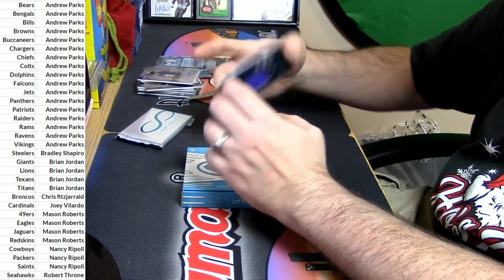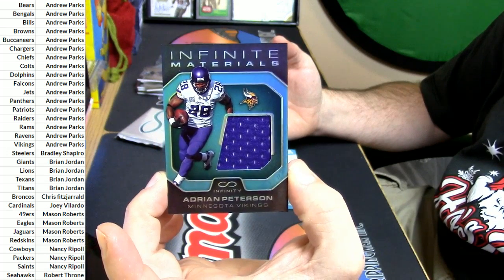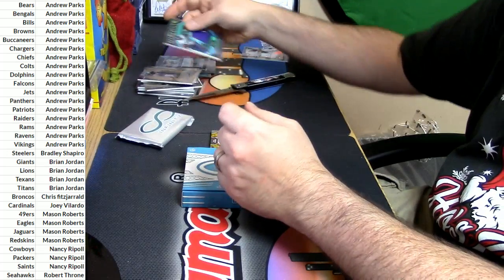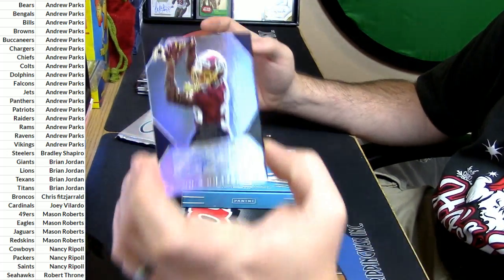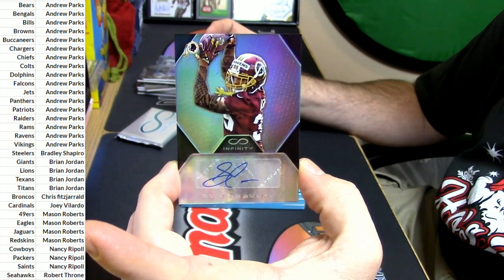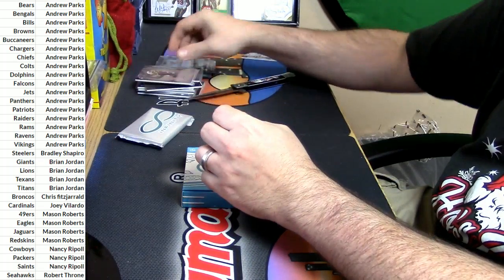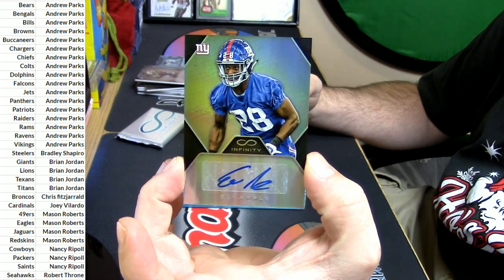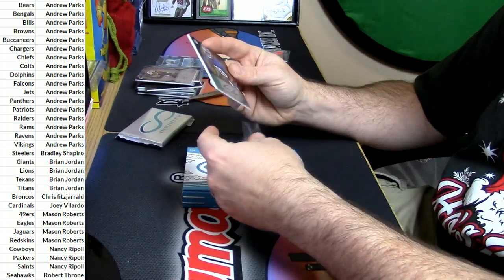Minnesota Vikings, 14 out of 88 - Adrian Peterson, Infinite Materials. 231 out of 488, Sua Cravens Redskins autograph. And 58 out of 288 New York Giants - Eli Apple, applesauce as his teammates call him.